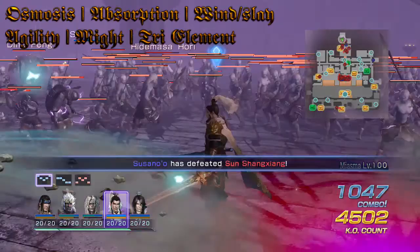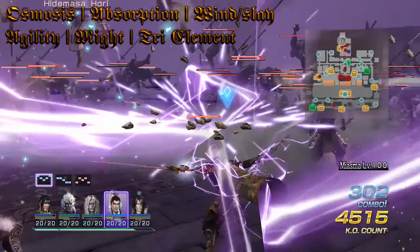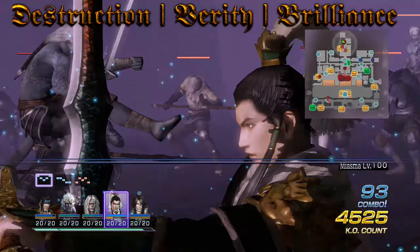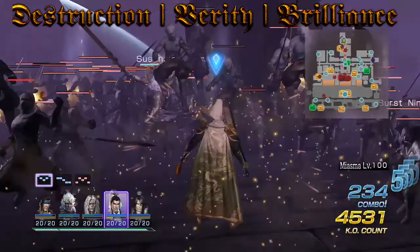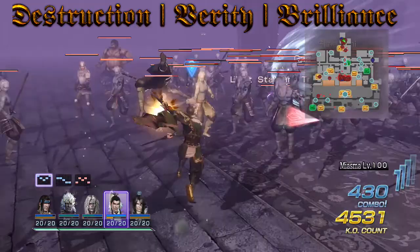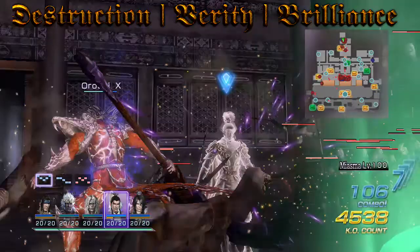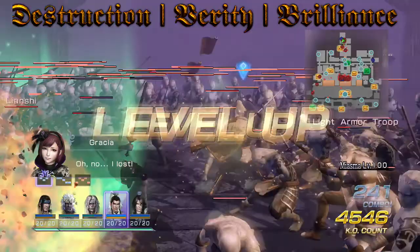For honorable mentions, the first is Destruction, which adds more damage to your musou attacks. This is especially good with the combination I gave you, because you'll be getting musou back with every charge attack, meaning you can pop off musou attacks quite often — pretty much after every combo.